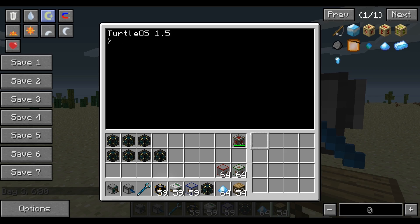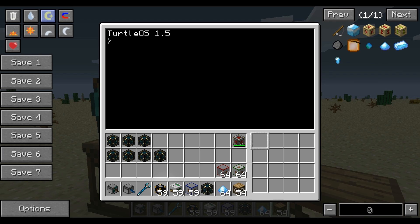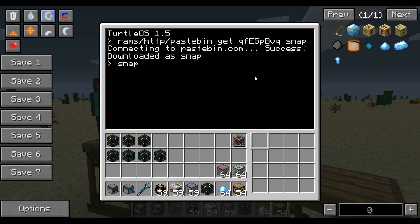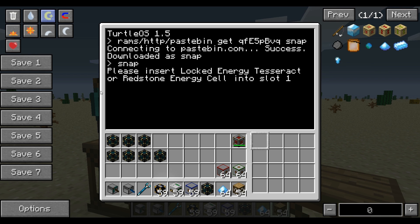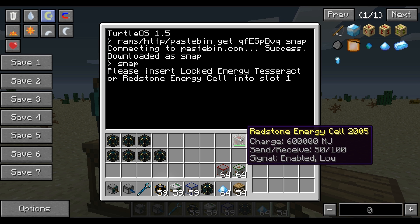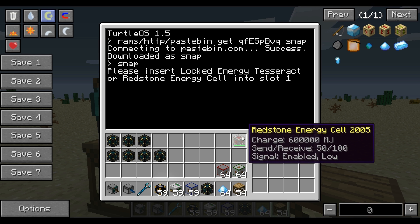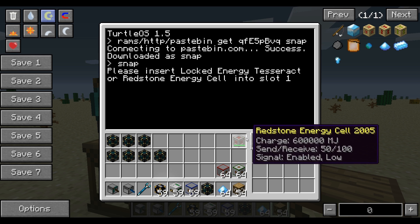Then what you do is you paste in some ComputerCraft code from Pastebin — you can find this code in the video description. Now Snap's going to tell you that he needs a locked energy tesseract or a redstone energy cell. This will work with the energy cells, but the problem is they run out of energy eventually, so you'll just have turtles stranded somewhere out of power and you'll have to come give them another energy cell.